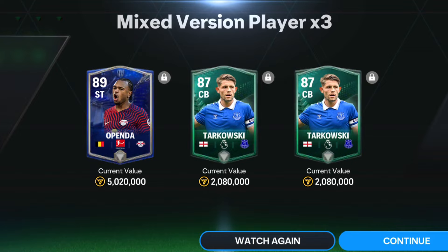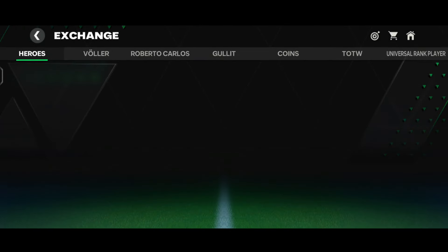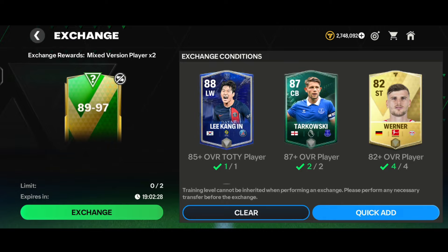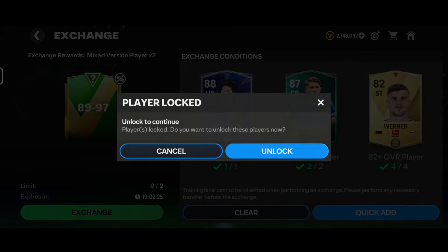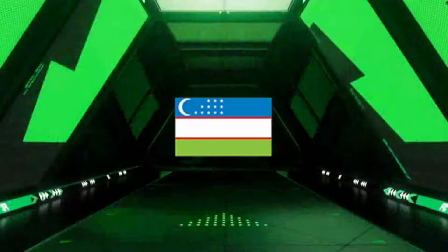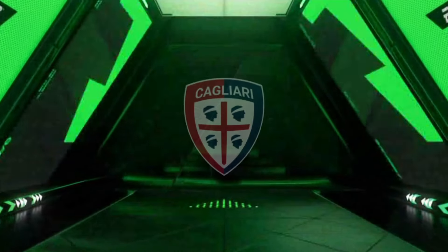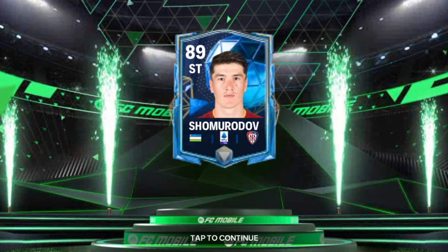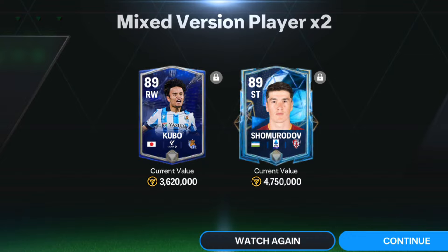Now let's head to the 89-to-97 over exchanges. We quick-added the players and tapped on the mixed version player into two pack. Here comes a normal walkout - it's a striker Caligari, pretty bad, 89-rated striker. Along with that we got 88 right wing Kubo. That is a big L - a pretty bad, trash pack.